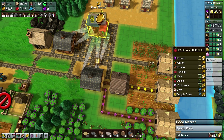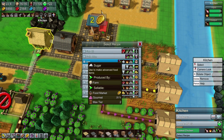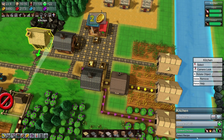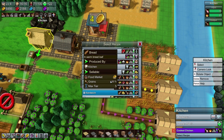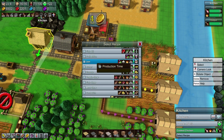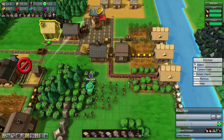Jam would require fuel unfortunately. What else would it require? Sugar — and we are actually overproducing sugar. Does jam also provide some level of gourmet? No, unfortunately. Given that requires fuel for that upgrade and it doubles it but doesn't give gourmet, I don't think we're going to go for that one. We're going to go for fruit juice as our first upgraded item over here.